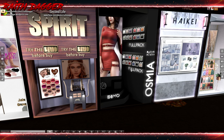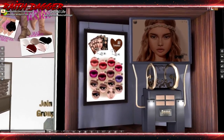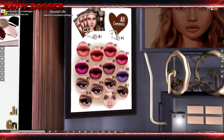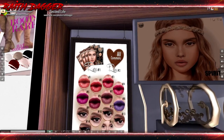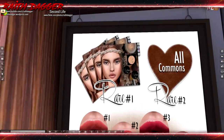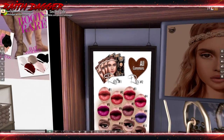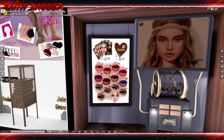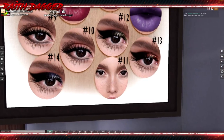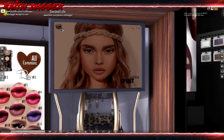11.99 for the fat pack — I imagine this is going to be the same, and yes it is. Spirit Skins looks like we've got makeup, and the rares is a skin applier. Rare number two is all commons; rare one is probably the skin. And then you get lipstick, eyeliner, and freckles maybe. Oh, Katwa head — there it is.